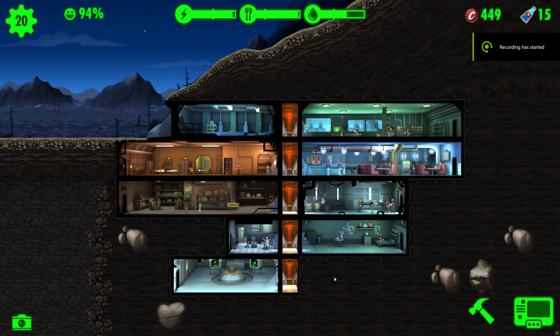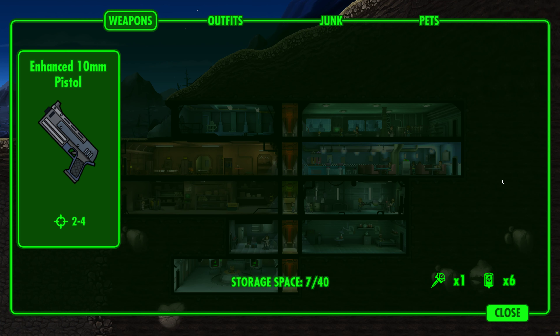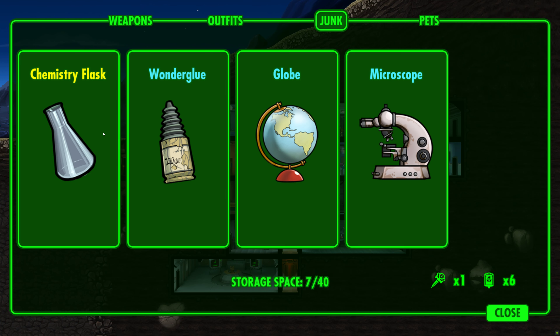Crafting is a vital aspect of Fallout Shelter, and at the heart of this process lies junk — the essential ingredient for creating new weapons and armor. Whether you're scouring the wasteland or delving into quests, the hunt for junk is a thrilling pursuit that can elevate your vault's defenses and arm your dwellers for the challenges that lie ahead.